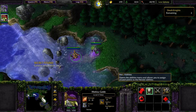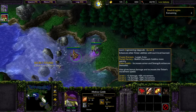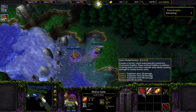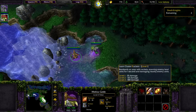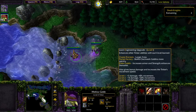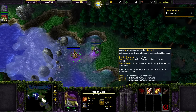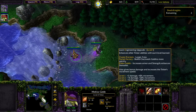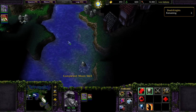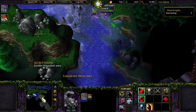Oh hey! Goblin relaxation area, and we got Mecha Gob. Pocket factory's good. Cluster rocket's good. The stun will be handy too. Builds clockwork goblins quicker. Yeah, let's just go with the rockets. Sorry, I just sort of sat there paralyzed - what do I do? Wait, what's going on down here? Is that a boat? What? That's gotta be for like a cinematic or something.